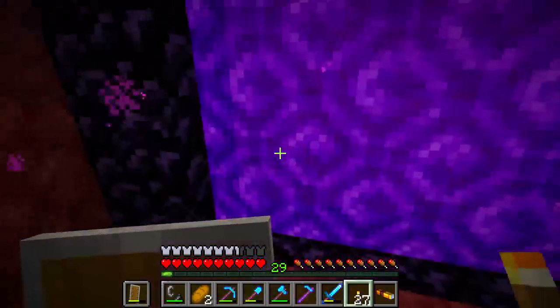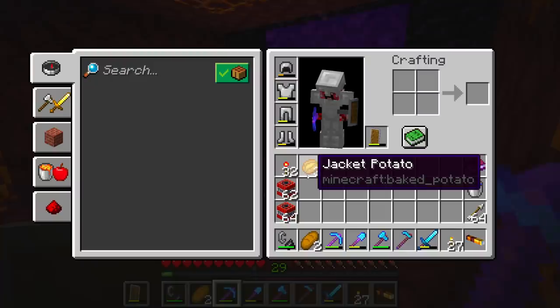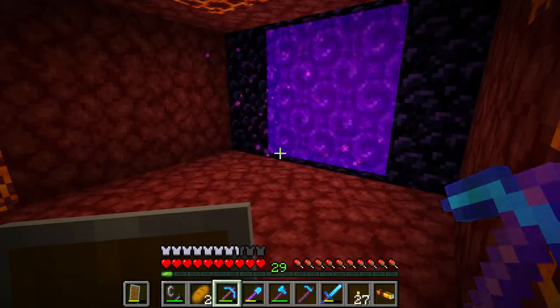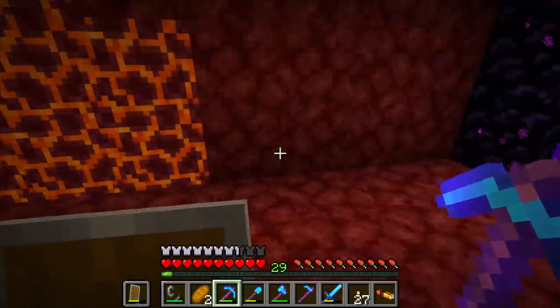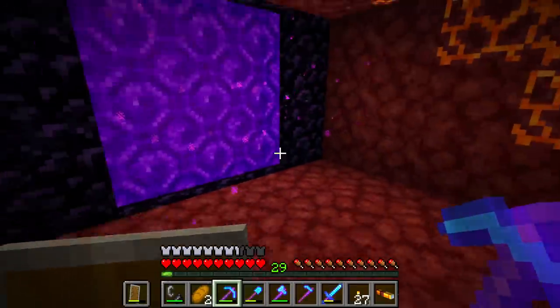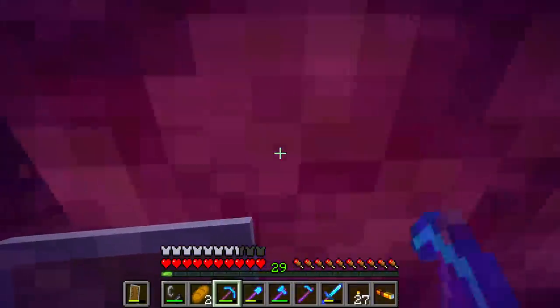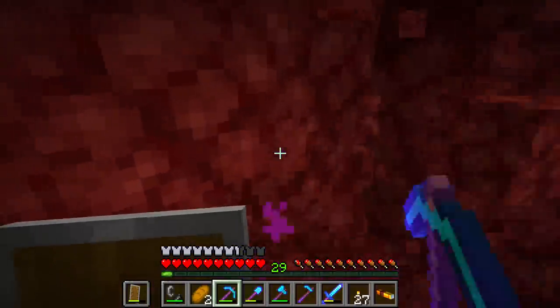Glow lichen and copper — nice. The time has come: we're going to make ourselves a netherite mine. Very simply, we're going to go down to Y12. I do Y12 and not Y15 because, in my opinion, Y12 is safer — you have less risk of accidentally breaking out into the lava ocean. So what we need to do is just make ourselves a nice simple staircase going all the way down.